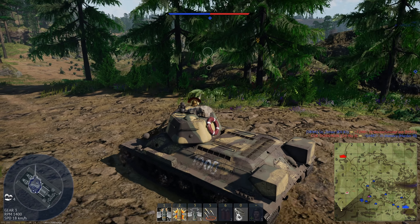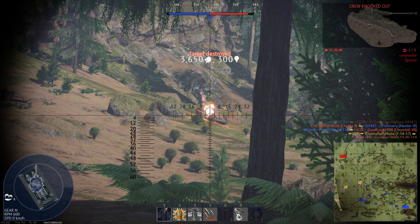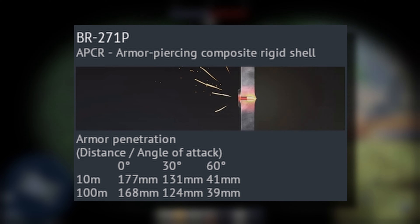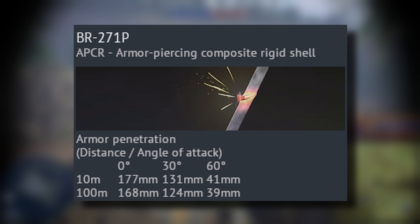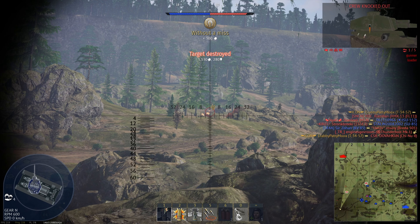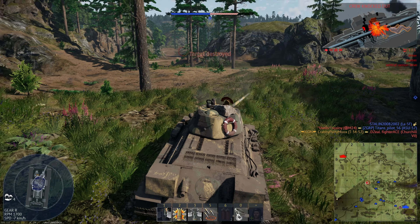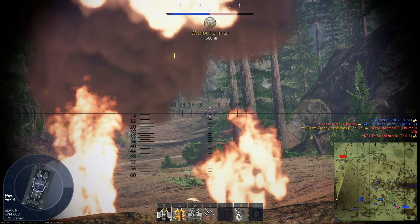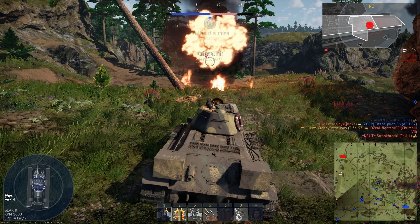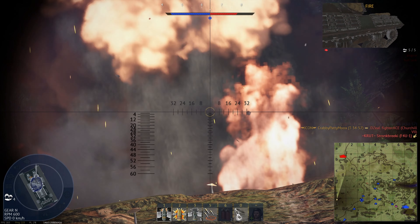The BR-271 APHE-BC shot is the best choice to use as the primary ammo in the T-34-57. The new BR-271P APCR shot has an extra 32mm of penetration and performs even better against angled armor. The only downside of the APCR shot is that it doesn't have any explosive filler. The way War Thunder models explosive filler gives it an extreme, unnatural amount of post-pen damage, and the smaller 57mm caliber makes the APCR perform even worse compared to the APHE shots.